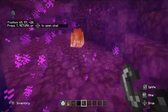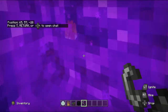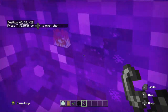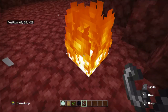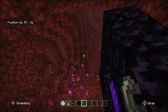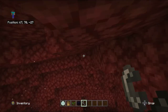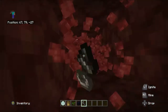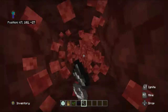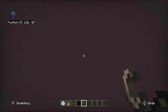Nether spawn is 60, 57, minus 28. I need to go find zero zero in the Nether. This spawn isn't that great, so I'm just going to go straight up to the roof, find zero zero, and then locate the nearest structures to wherever we are.